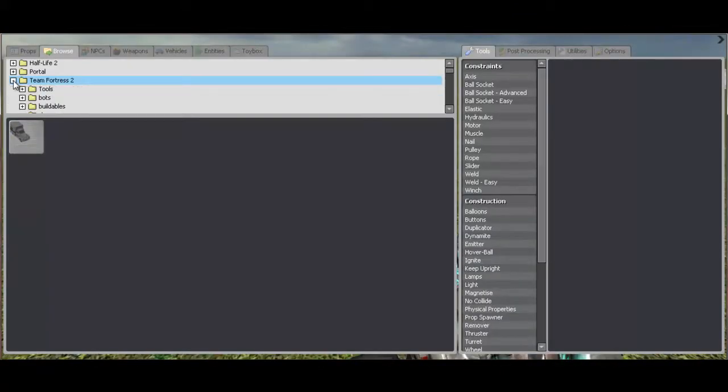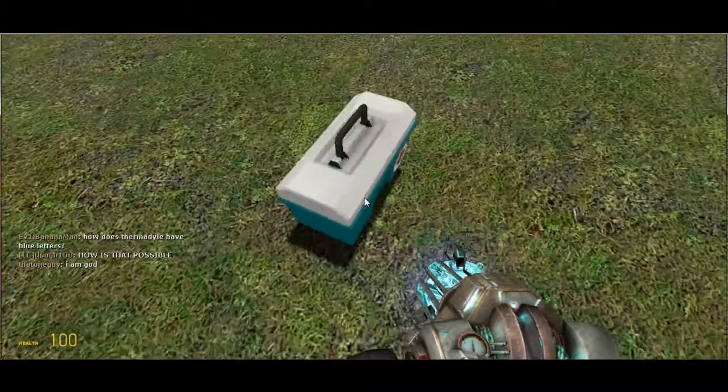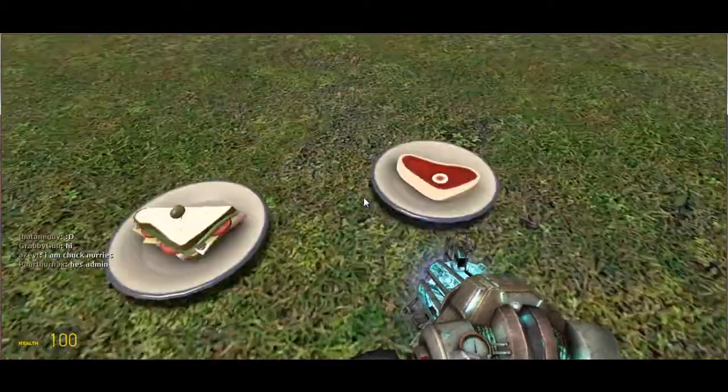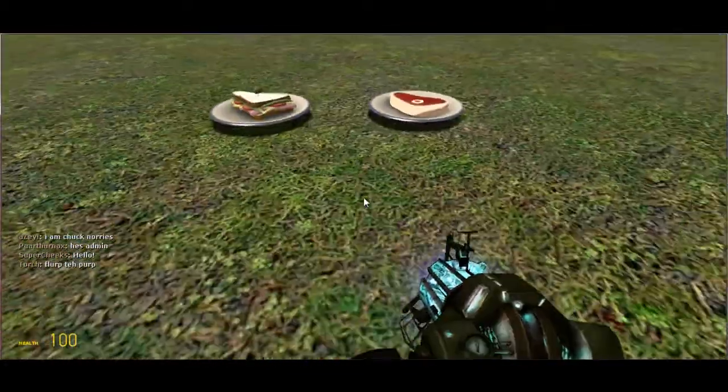But you're actually going to press the plus, and then right down here there will be items. There's all the large ammo packs and the med kit. You can actually pick it up and do stuff with it. And there's also the sandwiches on the plate.